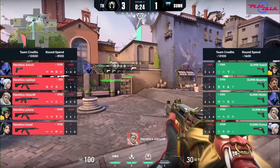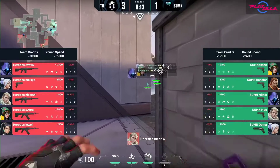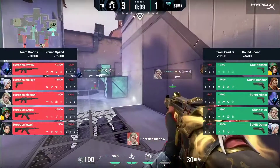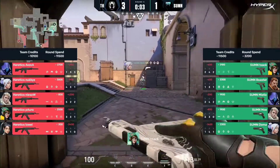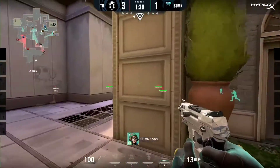Utility was definitely a factor there on the retake for Heretics in terms of holding that. The recon bolt over on that site — absolutely lethal, especially if you've got bodies on the site ready to shoot through that wall past the switch. The money looks like it's going to be depleted enough to force them into a partial, or at least an upgraded pistol round — frenzies, sheriffs, bits and pieces, but not too much to write home about.